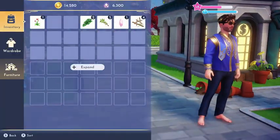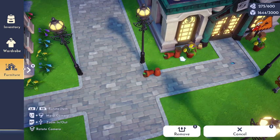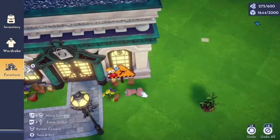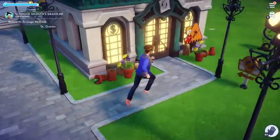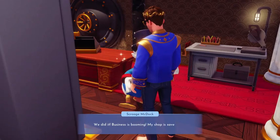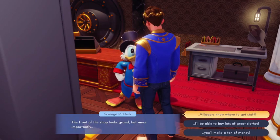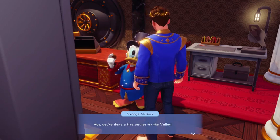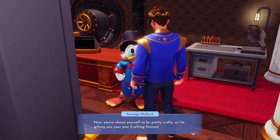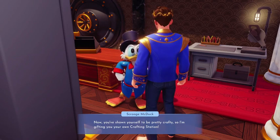These spilled plants are kind of nice to have. There are boxes there right now but those will go away. Okay, Scrooge, one more time — hopefully one more time. Checkmark means one more time. We did it! Business is booming, my shop is saved, the front of the shop looks grand. But more importantly, villagers know where to get stuff. You've done a fine service for the valley. Now you've shown yourself to be pretty crafty, so I'm getting you your own crafting station. Thanks, Scroogey.